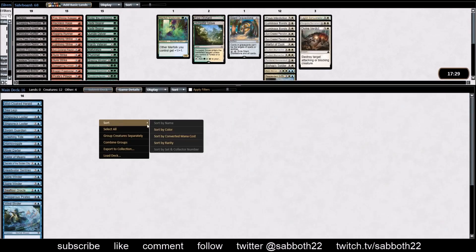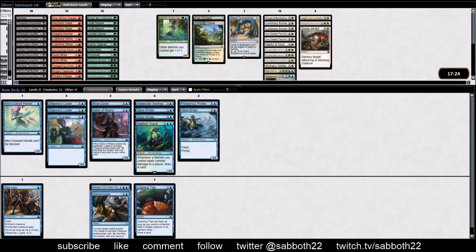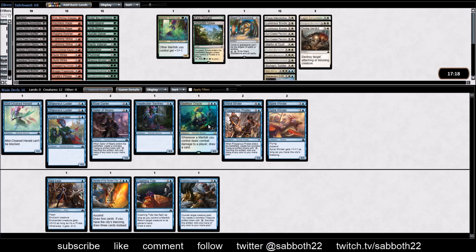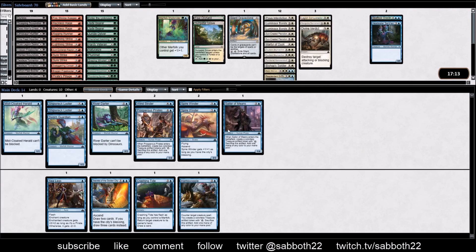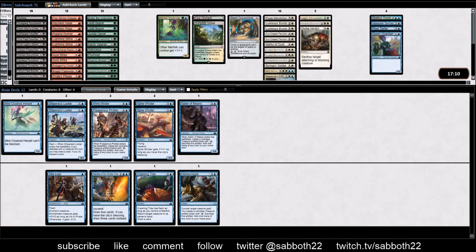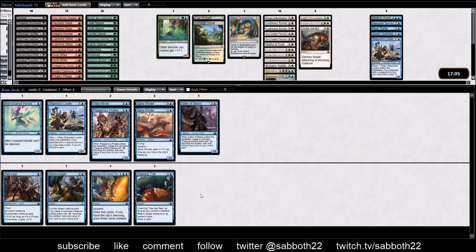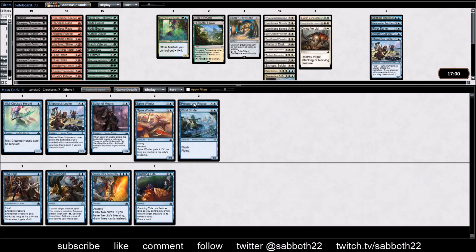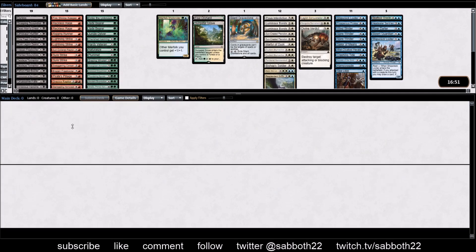Now let's take a look at blue, the obvious next color. Crashing Tide, Hornswoggle, Sea Legs — not as obvious power here, although Spire Winders are pretty good. If we go into white, we're not going to want Seafloor Oracle. River Darter, Looter — I've just never liked Shipwreck Looter. Not exciting. Definitely the biggest reason to play blue is pairing it with white, and while all these cards are fine, they're not that late-game power.